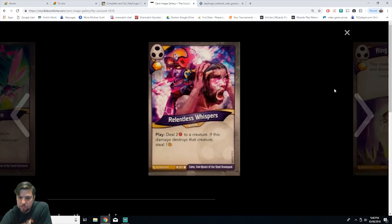We have Relentless Whispers, an action card. On play, deal two damage to a creature — if this damage destroys that creature, steal one amber. You gain one amber and it's common. This card is really good because most of the time you're going to be setting up plays to kill creatures with the two damage, so you'll steal one on top of gaining the play amber. I've played with this card a lot and the steal trigger goes off quite often.